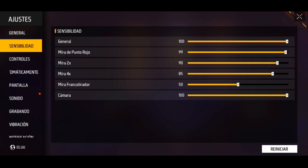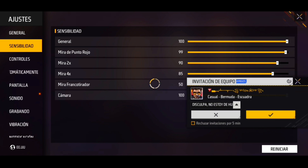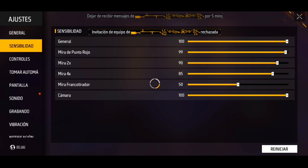Bueno gente, por aquí las sensibilidades: tenemos General 100%, Mira de punto rojo 99, Mira por 2 90, Mira por 4 75, Mira de francotirador 50, Cámara 100. La verdad quiero recomendarles esa sensibilidad que están viendo aquí en pantalla — les va a servir con todas las armas y en todos los modos de esta nueva actualización, para todas las personas que utilicen los dispositivos Samsung J7.